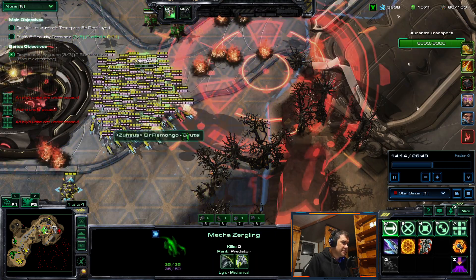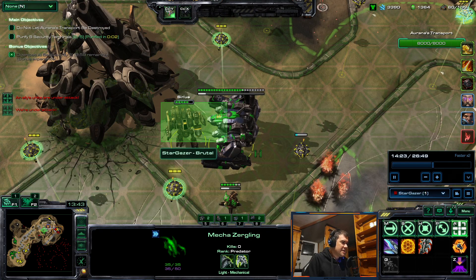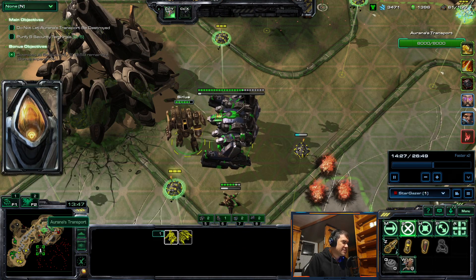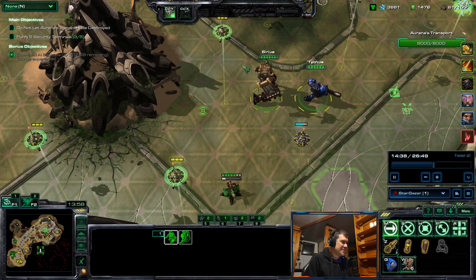My ally has a lot of zerglings and they are pretty safe from nukes. Stetmann might be the best commander here — he's probably the best commander in at least 50% of mutations.